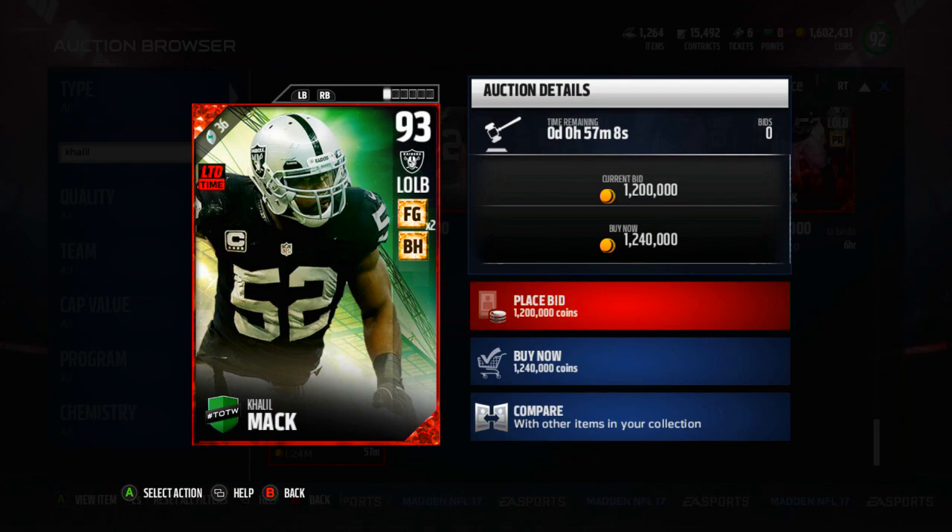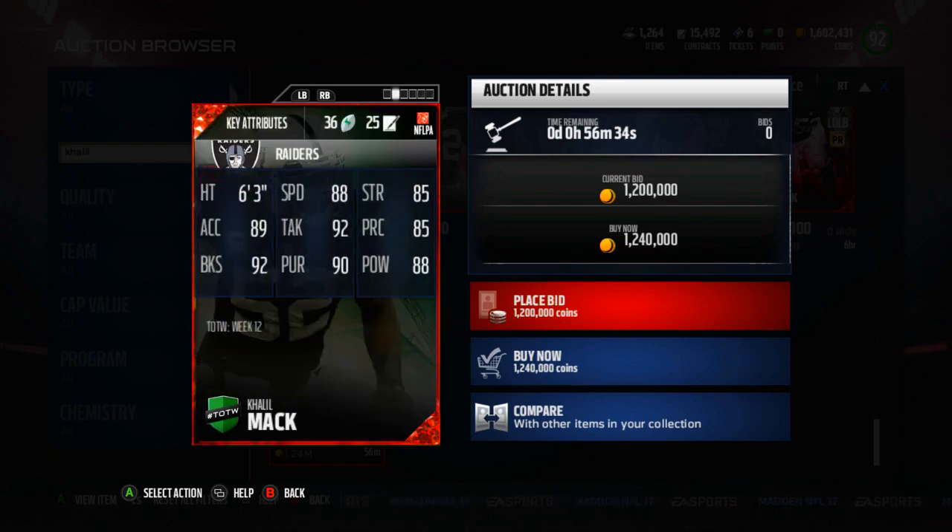This is the limited time player in the game for 24 hours, in packs for 24 hours. He's got Field General Chemistry x2 which activates itself at least tier 1, and also has Big Hitter Chemistry — a very nice chemistry for a linebacker to have. Usually those are reserved for safeties, so that's pretty big. I would absolutely love this card on my team; I would kill for it on my squad, but he is going to be insanely expensive — probably around a million, maybe dropping to 750-800k coins.